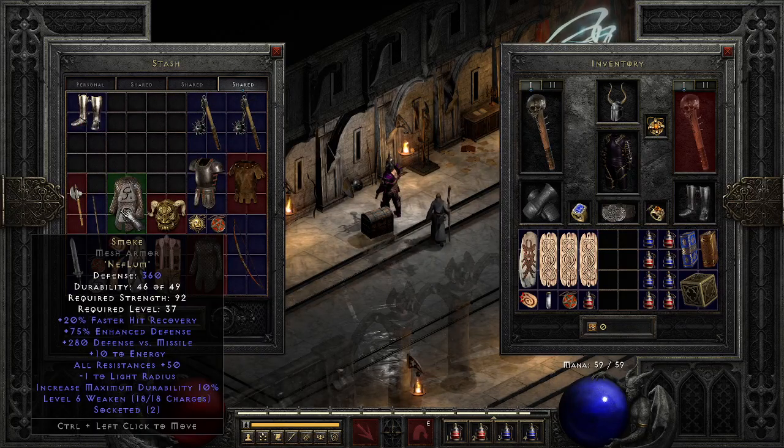I have a Smoke, which is a really good early armor. Nephilim isn't too hard to get, and it has 50 all resists plus some decent defenses. All in all, a pretty good low-level entry rune word to just kind of help you get through the game.